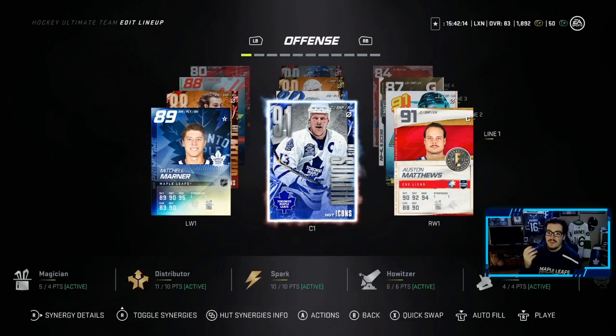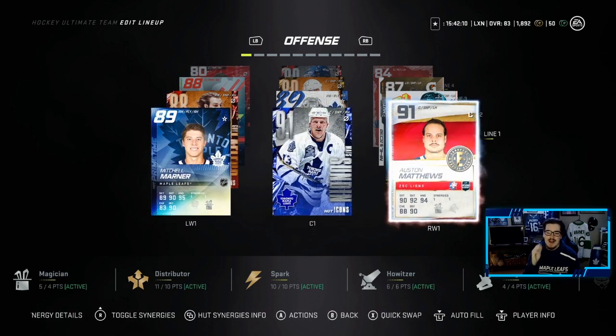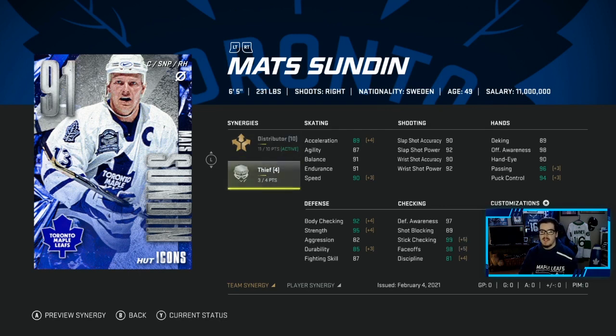He's probably going first line center. Look at this first line: Mitch Marner, Mats Sundin, and Auston Matthews. My god, it looks amazing. Looking at this card with all the upgraded stats, we're also 1 off Thief, which will get him to 90 faceoffs. We'll try to get that.